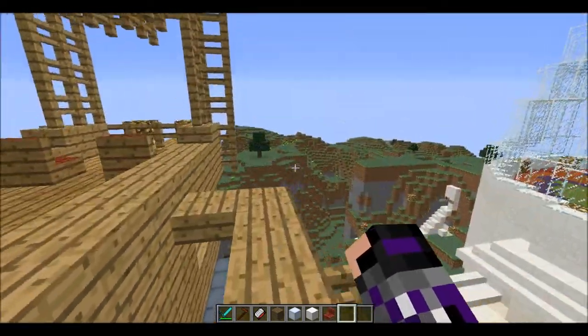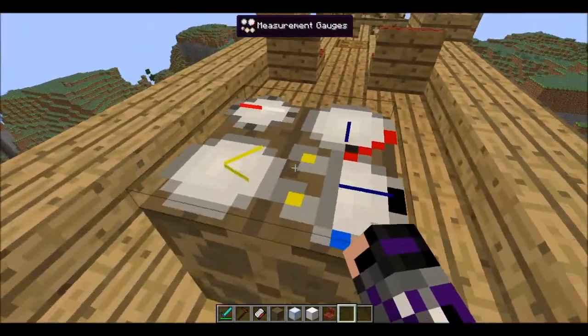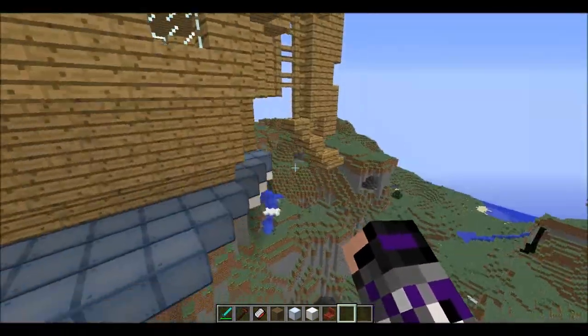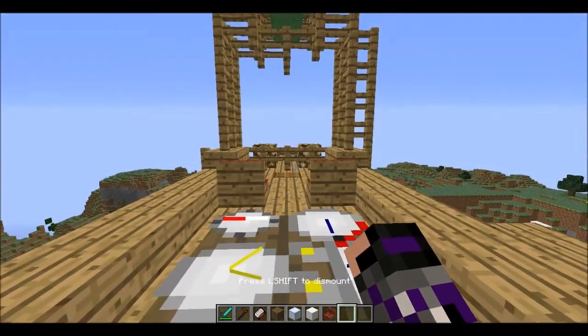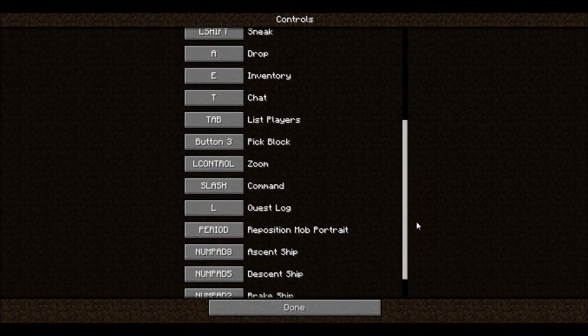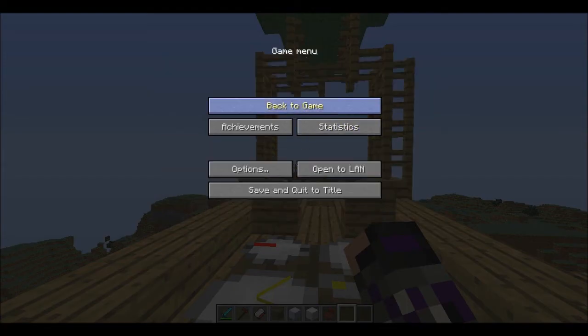Now we're going to take this airship for a ride. There are also different measurement gauges on the airship version. The mod adds four controls: Ascend Ship, Descend Ship, Brake Ship, and Align Ship. I've remapped all of these to the numpad keys to make it a bit easier.